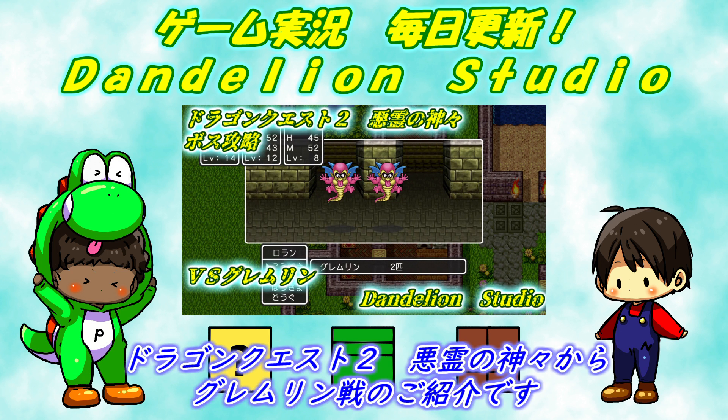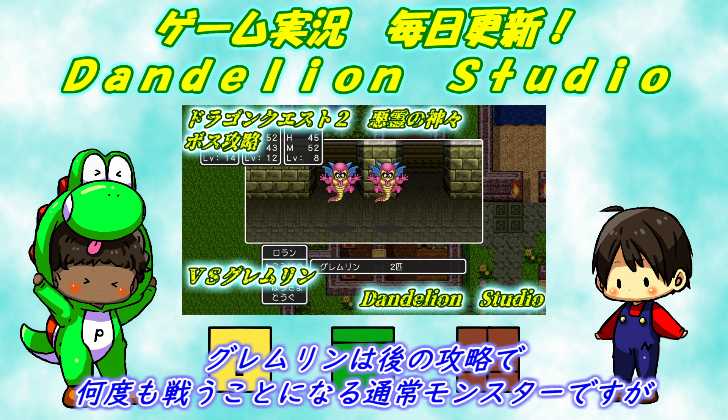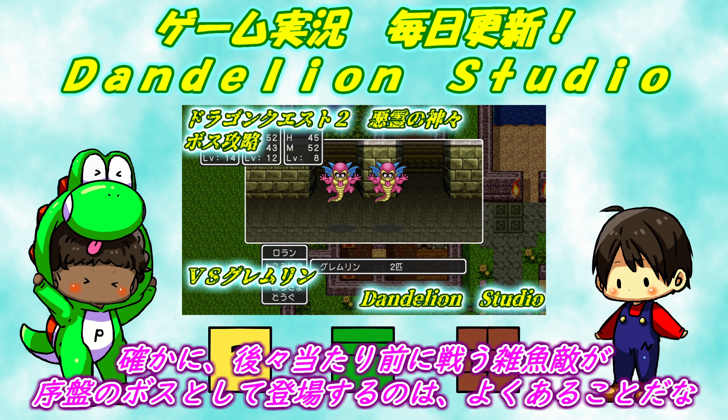さて今回攻略していく戦闘は、ドラゴンクエスト2 悪霊の神々からグレムリン戦のご紹介です。港町ルプガナで船を手に入れる際に必ず発生するイベント戦です。グレムリンは後の攻略で何度も戦うことになる通常モンスターですが、本編は2でかつ3人の勇者が集まってから初のイベント戦でもあり、現時点では強敵と言えなくもないため、一応ご紹介しておきます。